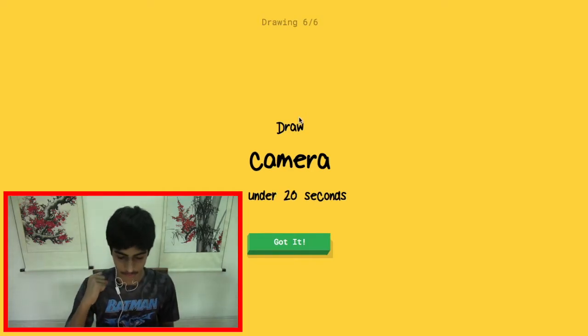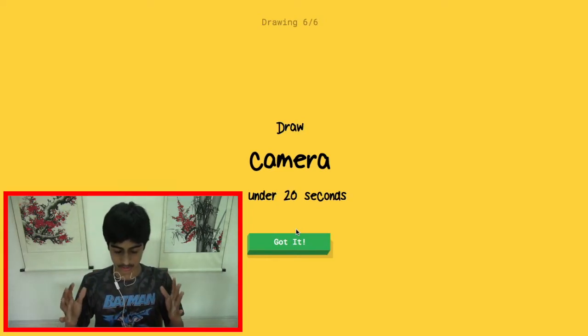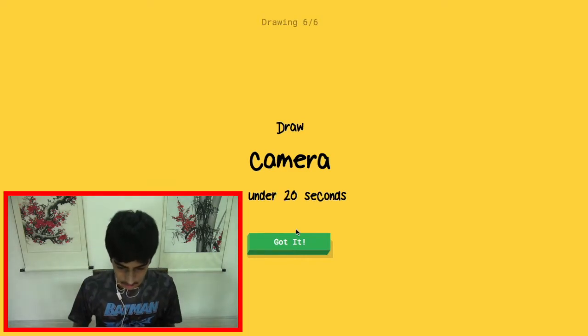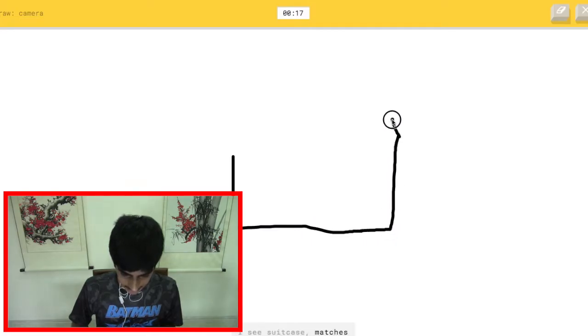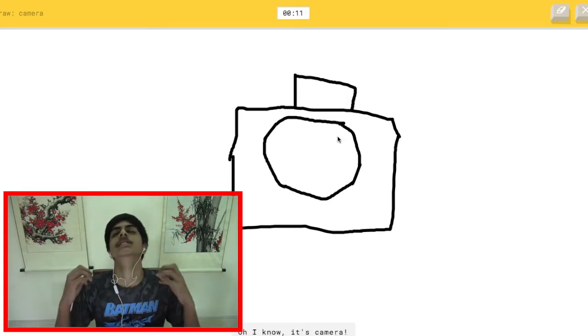Camera — this is the last drawing. Draw a camera. I think we've only got one wrong so far. I know how it has to be made, let's do this. The AI sees suitcase, matches, foot, square... pillow... hospital... oh, it knows it's camera — yes, yes!